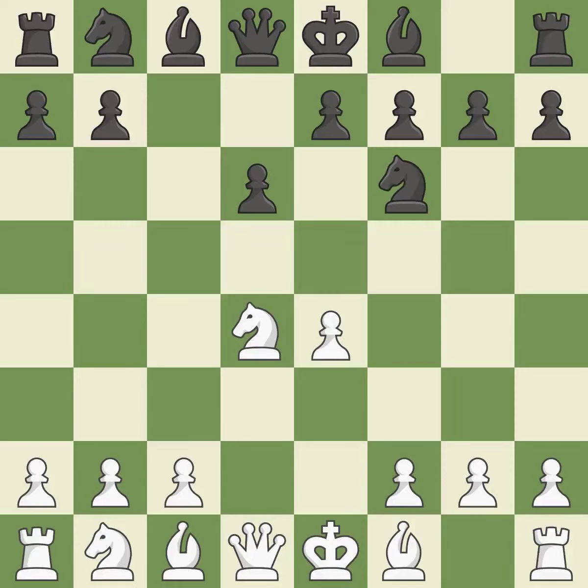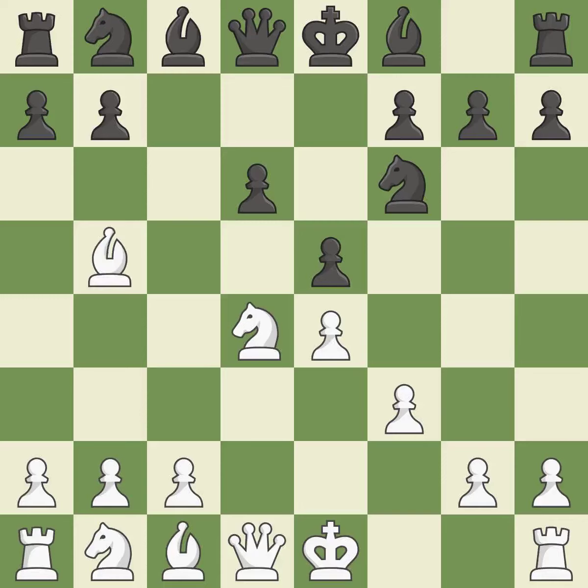Nf6 develops the knight toward the center and attacks the undefended e4 pawn. F3 defends the e4 pawn and stops the black pieces from coming to g4. E5 takes space in the center, attacks the knight on d4, and allows the dark-squared bishop to develop. Bb5 develops the bishop, puts the black king in check, and prepares to castle.